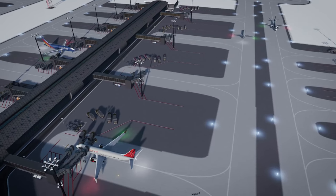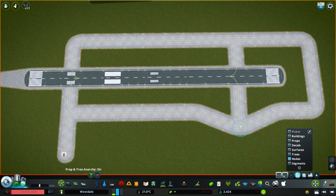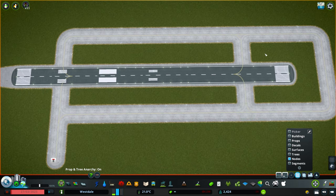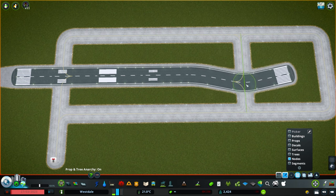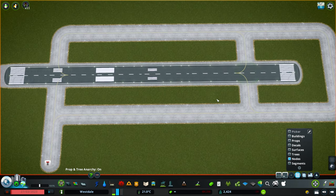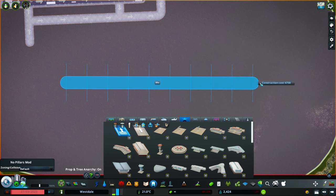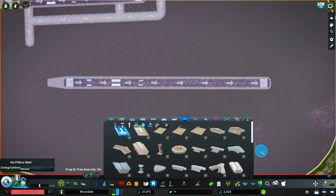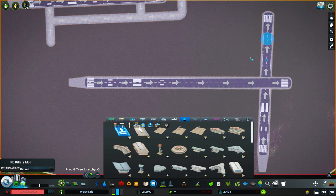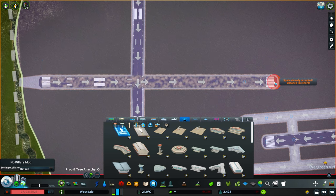Now let's talk about a few tips I've learned thus far. It's going to be really important to utilize Move It to adjust some of your taxiways and things like that. If you are having issues finding nodes, be sure to hit Alt when left-clicking while using Move It — that may allow you to click the node you're looking for. If you're wanting runways to intersect in some way, you can use Road Anarchy to make that appear overlapped.